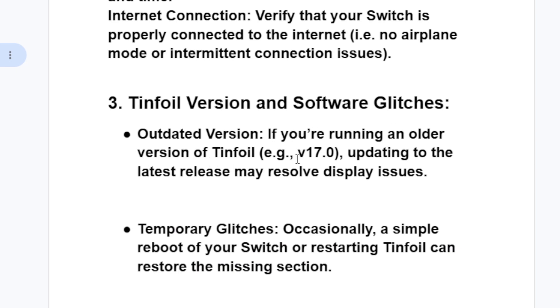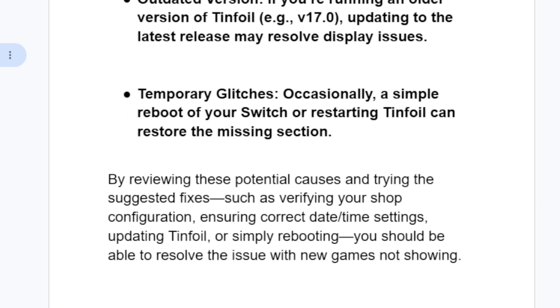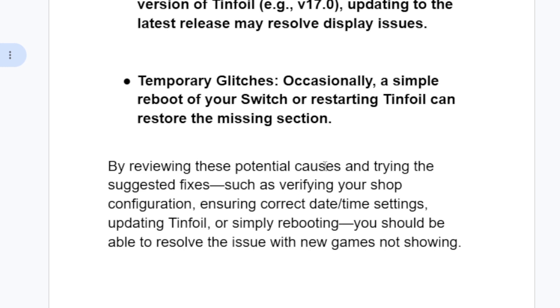If you are running an outdated version of tinfoil, for example v17.0, updating to the latest release may resolve display issues. Also, occasionally a simple reboot of your Switch or restarting tinfoil can restore the missing section.